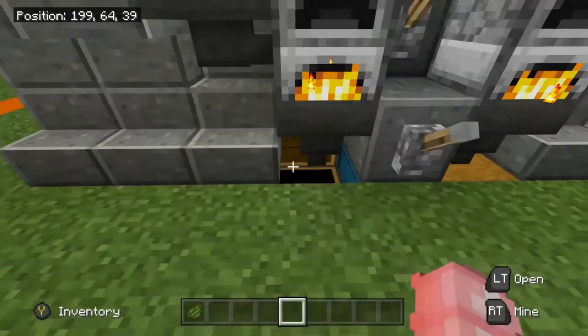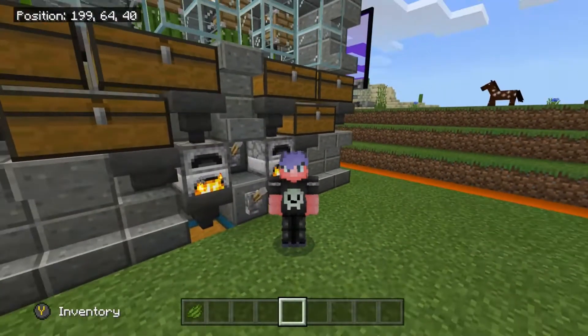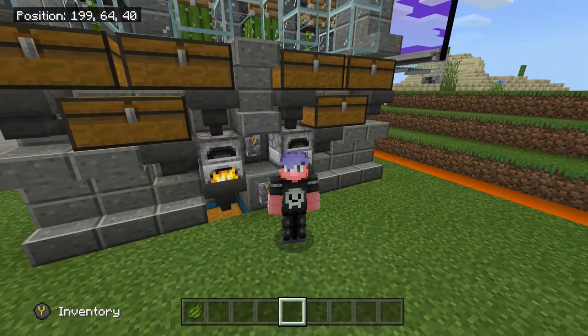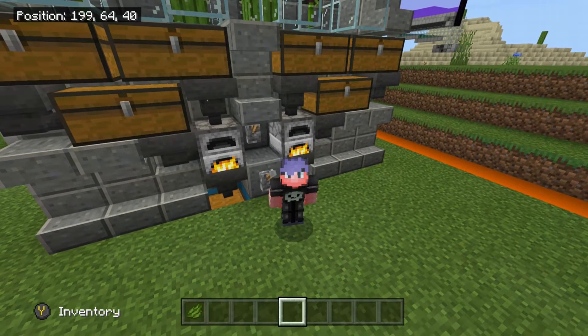When these chests are full, you will get 23 levels — from 0 to 23 — per bit of green dye you take out. 23 levels per green die. So when those chests are full, you'll be able to do all your enchanting you want, or repairing all your tools, your elytra, everything, super, super fast.